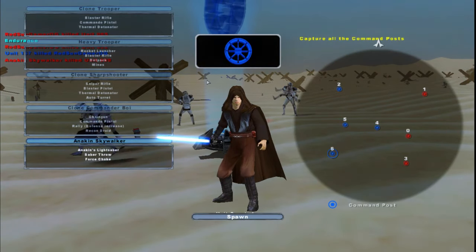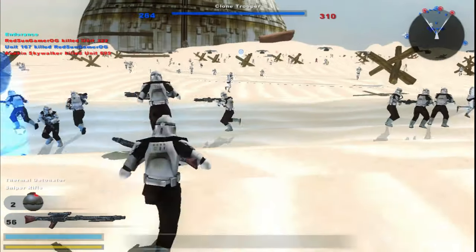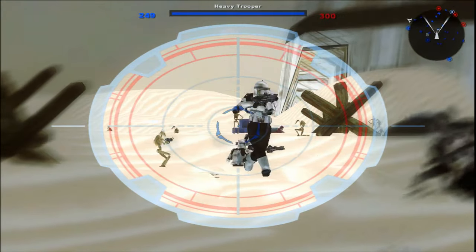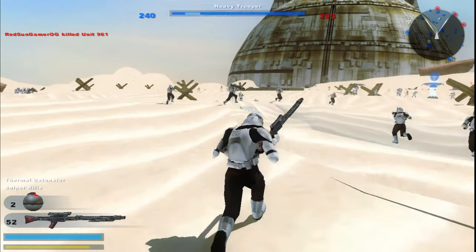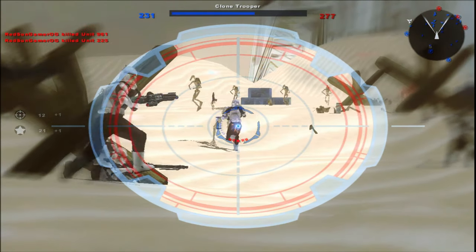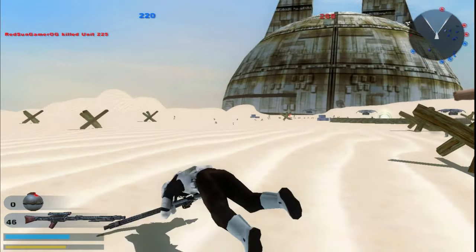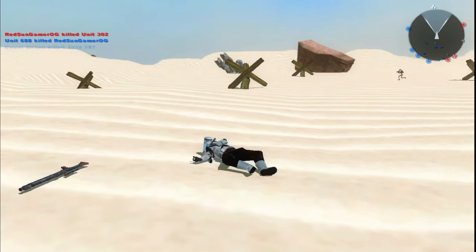Anakin and Dooku are the heroes. I'm gonna be a sharpshooter and spawn back here, assuming I can get some kills. This map is really good though, really good. I'm proud of Savage.